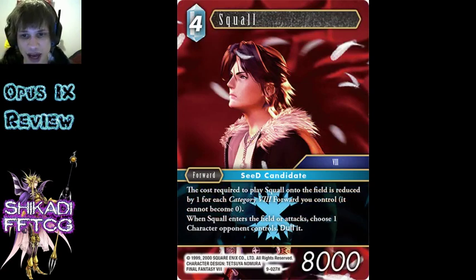This is the better of the Category 8 forwards from the support in this set, so this is actually decent and makes Quistis better. The Rinoa it does make better as well, but I don't know if I like the Rinoa that much - we'll get to that in a second. Choosing a character when it enters is kind of funny. Just the fact that it's cheap, so you can make it 1 cost, which is pretty solid.